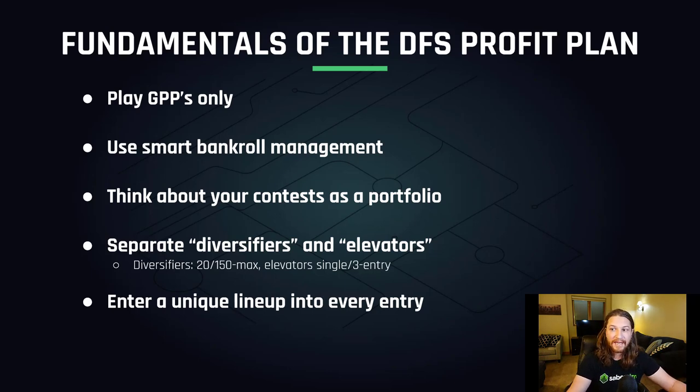In the lobby, you're going to bucket contests into diversifier contests and elevator contests. Diversifiers are 20-max and 150-max contests that allow you to get a lot of unique lineups in play and reduce your variance. Elevator contests are single entry and 3-max contests where you can play against soft competition and get a huge boost to your ROI when you hit. Balancing these contest types is key to maximizing your profit and minimizing your risk. Finally, you want to enter a unique lineup into every single entry you're playing — this will smooth out the variance curve and you'll realize your profit more quickly.